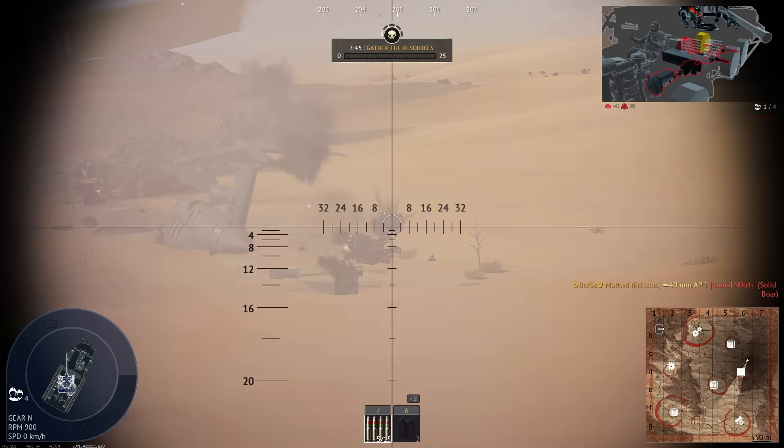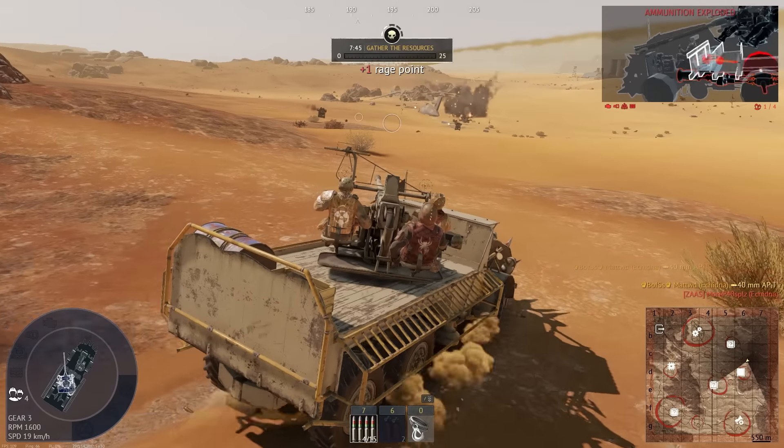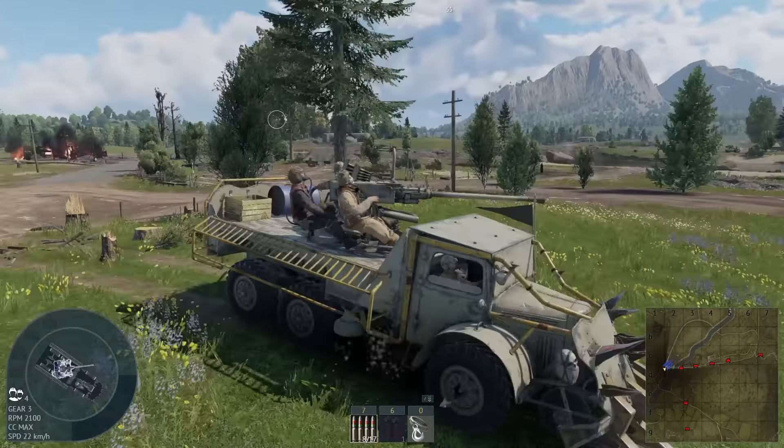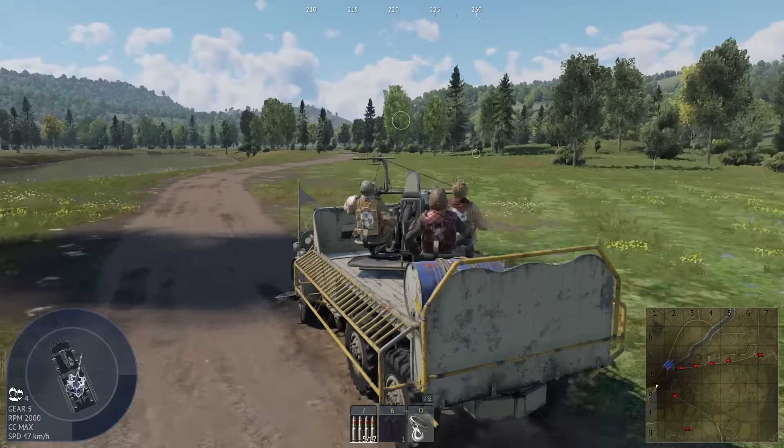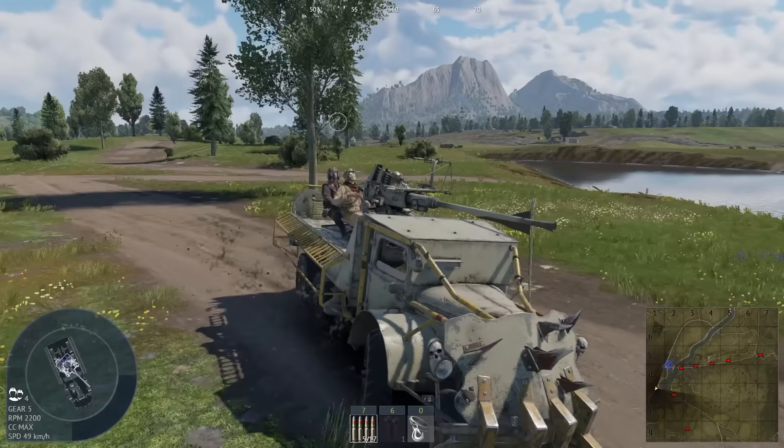Before I talk about those theories, I just want to go over some of the vehicles you can play in the Mad Max event. This is the Encinita. You get a 40mm Bofors Cannon, or at least it certainly is a 40mm even if it's not literally a Bofors Cannon. It's decently fast, definitely not the fastest vehicle available, and it gets a carrying capacity of 25.